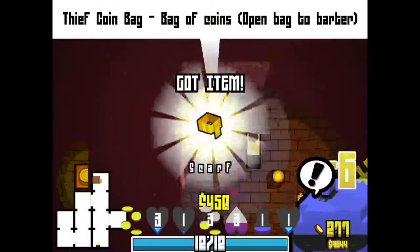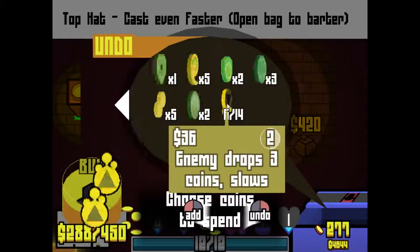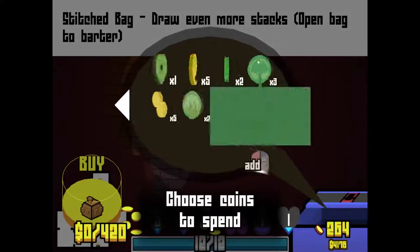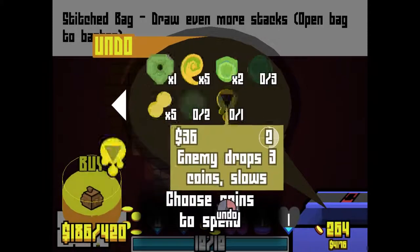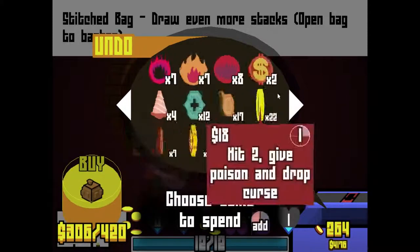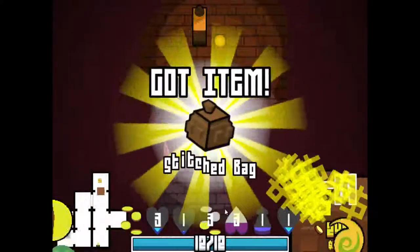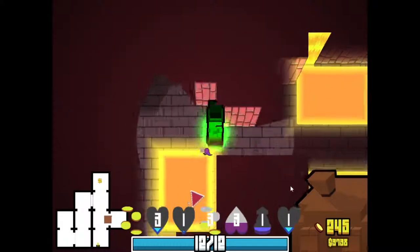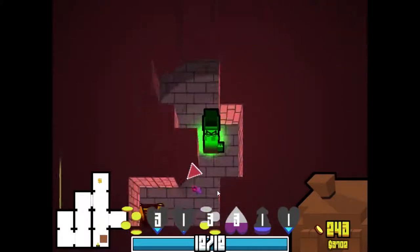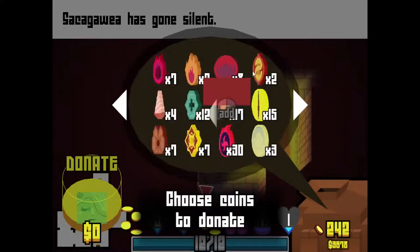The scarf — I actually kind of want to buy this whole shop here, aside from the Thief Coin Bag. I say we give these away. I'll also buy the Stitch Bag just so we're even more likely to draw stacks. We're probably very likely anyway, just because we have a very high concentration of very good coins. I'm gonna give away some of the Coin Eye Coins — I don't really like these that much.